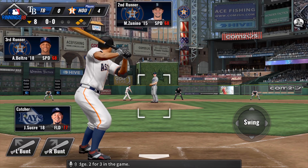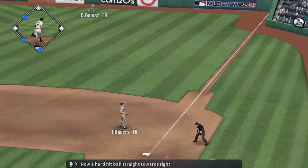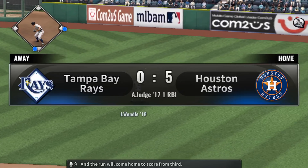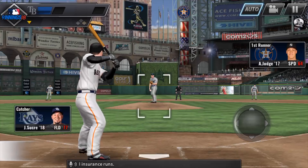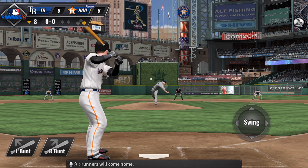Here's Aaron Judge, 2 for 3 in the game. Now a hard hit falls straight towards right — that's in there, base hit, and the run will come home to score from third. And another runner will score as they continue to add insurance runs. With that hit, two runners will come home.